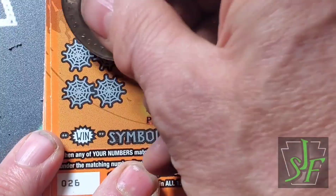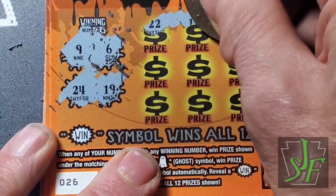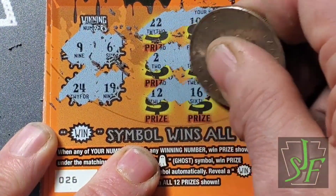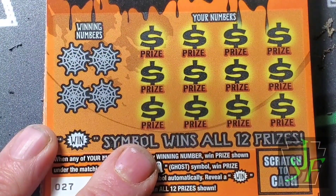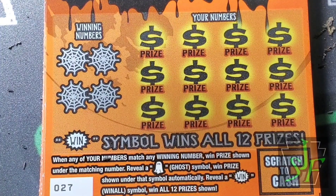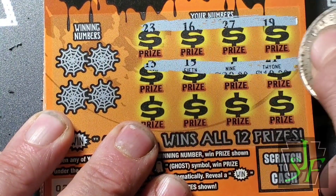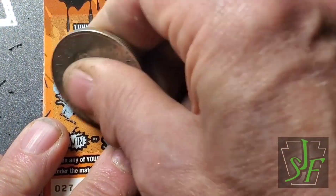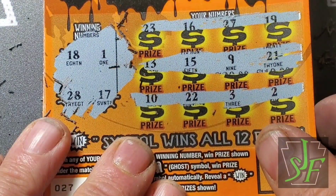On to the win side — hopefully that isn't a bad thing to get the win on the first ticket. Numbers are $6, $9, $19, $24. Checking again: $6, $9, $19, $24 — nope, loser side. Let's see if we can find a win on this one. Never did find that win symbol on this game. Numbers $1, $17, $18, and $28 — not there.